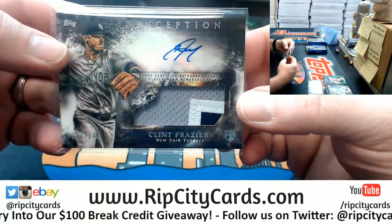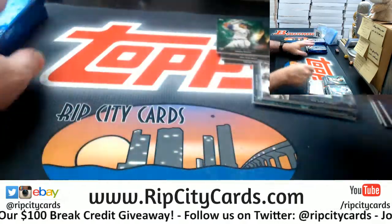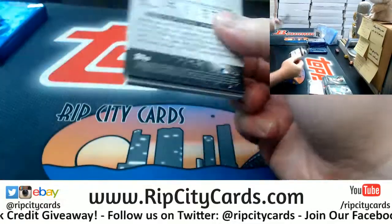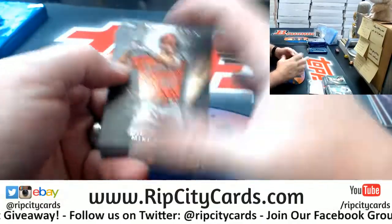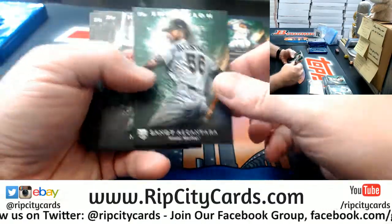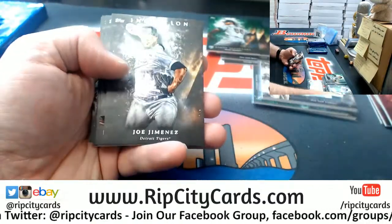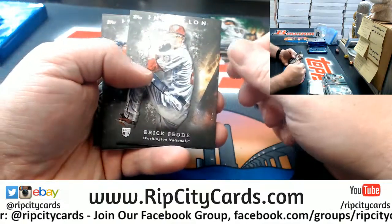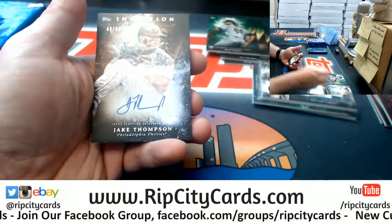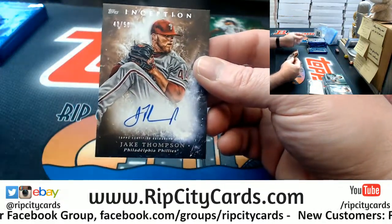Nice card, nice card. A Bellinger to 75 for the Dodgers, a Canario green rookie, Trout, Jimenez, So Fetty rookie, a Springer for the Astros, and a Jake Thompson to 50 for the Phillies.